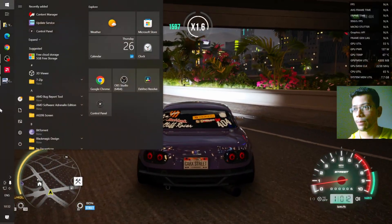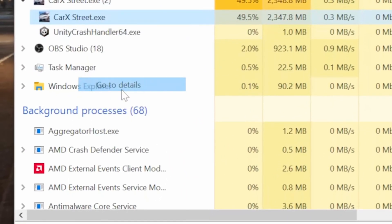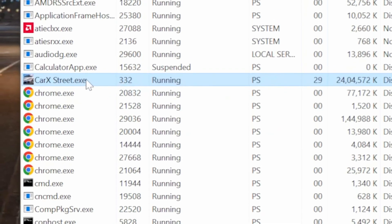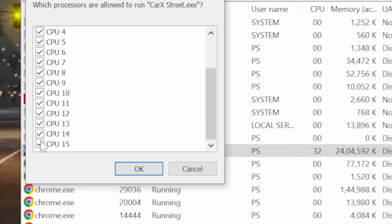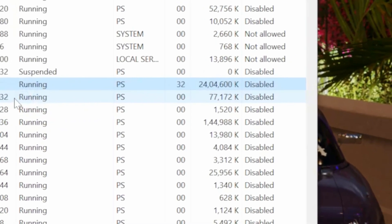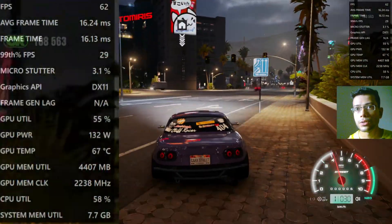Here's a trick: whenever you start the game, go to Task Manager, go to the correct process, go to Details, right-click on it, set priority, and set this to Below Normal first. Then go to Set Affinity, scroll down, and select four of the cores to deselect - so now it will be using 12 cores. I have 16 cores, so just click OK. We will not close this for now, we'll just keep it like this.